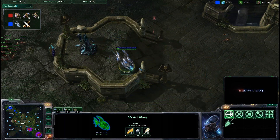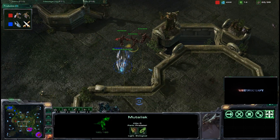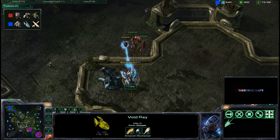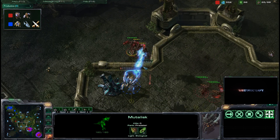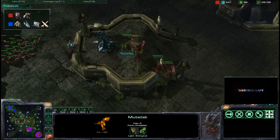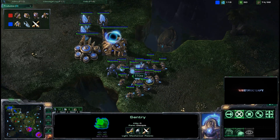TT1 revealing his void ray at the center of the map - looks like he's going for a straight-up attack. But Master Asia intercepts with three mutas and takes down the void ray with relative ease. That is a small comeback for Master Asia. He guesstimated, got the right units out, and was able to deal with the void ray - a nice little maneuver.